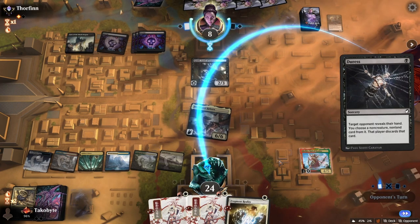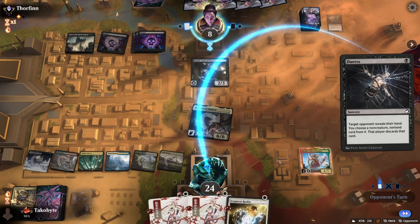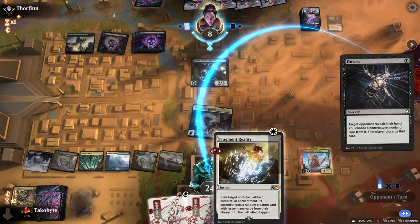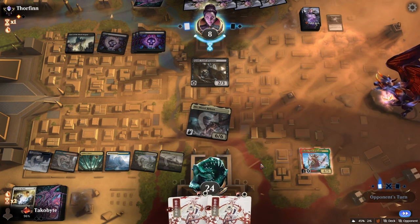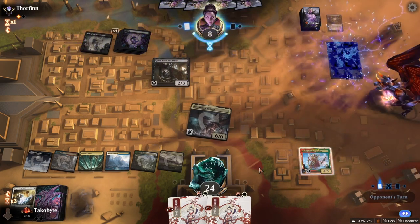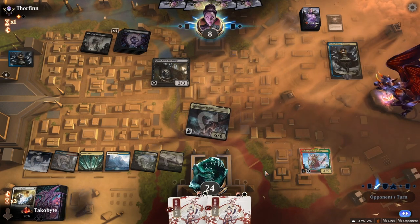Lightning Helix gone. They have to get rid of the Lightning Helix here. Unless they have another one — opponent is dead. Even if this becomes a 5-mana, they're dead.